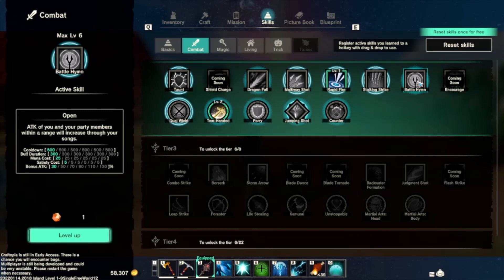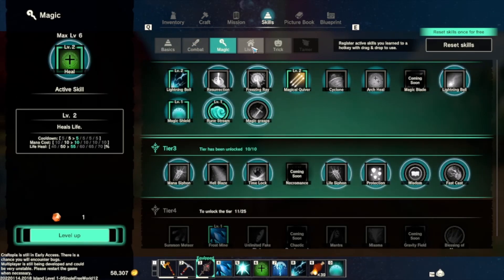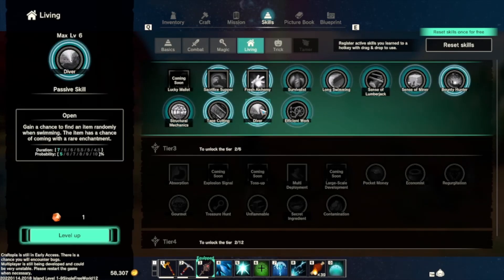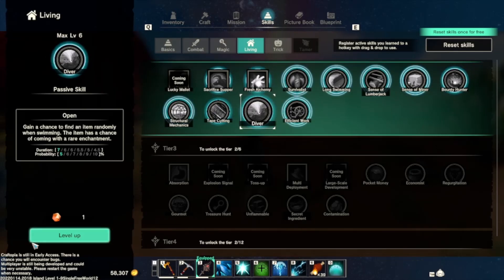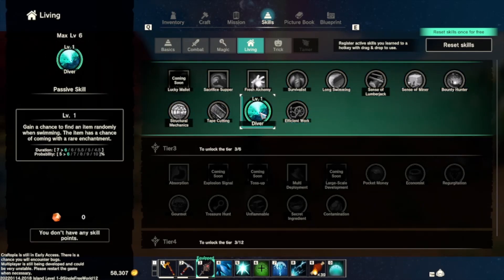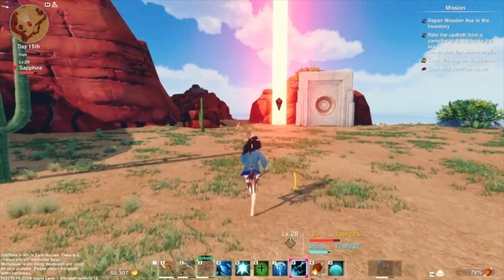This one: attack your party members with a range of increasing songs. Wait a minute, there was one useful thing — where is it? You've got the lumberjack one, that's the one, because this one gains a chance to find an item randomly when swimming, which is actually very, very handy.